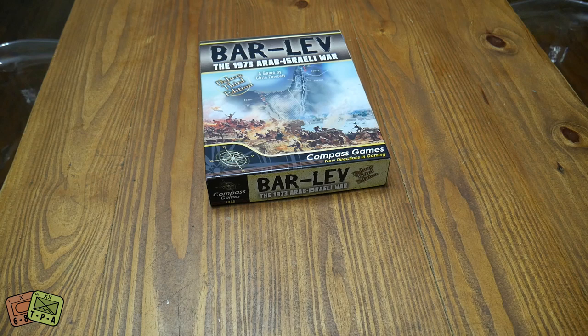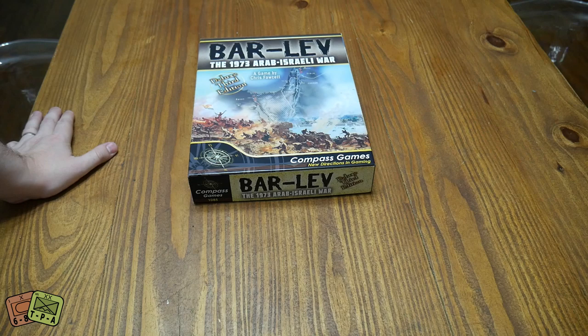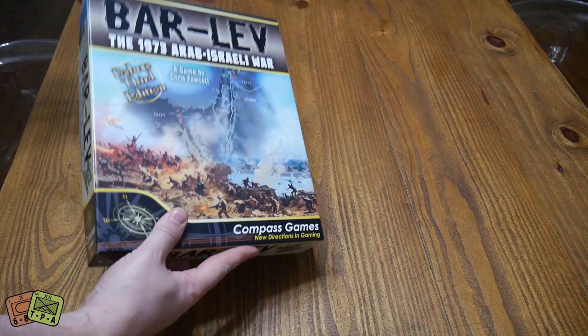Welcome to another unboxing video from theplayersaid.com. My name's Alexander and today we're taking a look at a brand new game from Compass Games called Bar Lev 1973 Arab-Israeli War. This is a new edition — the deluxe third edition — it's been around for quite a long time and it's designed by Chris Fawcett.